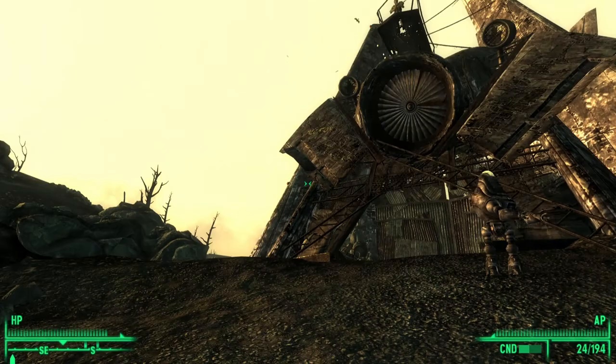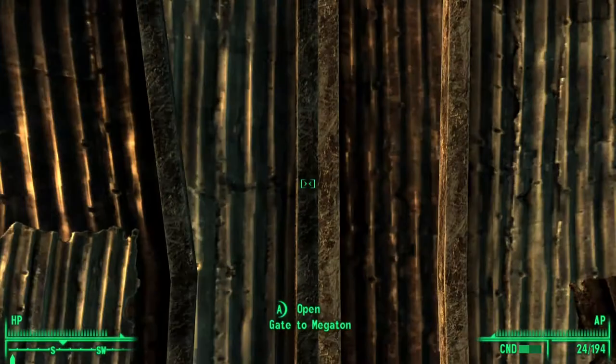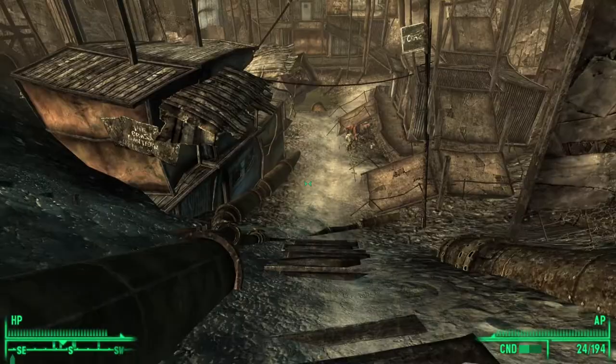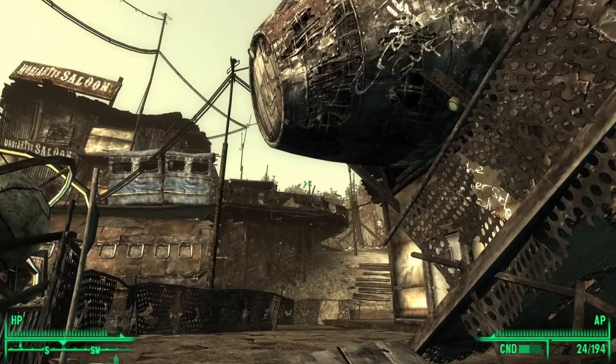You first come to Megaton and enter the town. Once inside we need to make our way to Craterside Supply. If you're not entirely sure where it is, as you enter you make your way forward until you see a path that goes up on the right hand side. You follow this path all the way to the top.